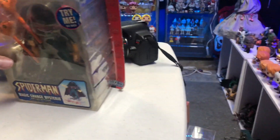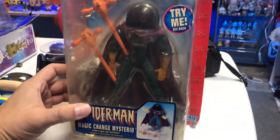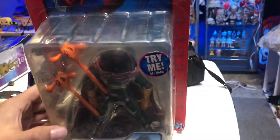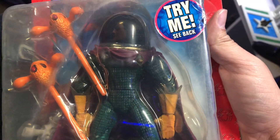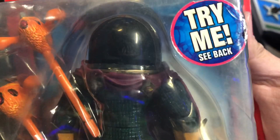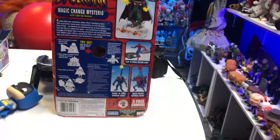Let me show you what I picked up at the swap meet. One thing I picked up — I think this is from the Spider-Man Classics — I don't think I ever owned this. This is the Mysterio Magic Change Mysterio, came out in 2005, and I got this for five dollars. It's still on the card, which is pretty cool. You can see the head still does change — he does the little head-changing action. The packaging is kind of messed up, but you can see the different head sculpts. It's not a clean card, so this is definitely going to be an opener.